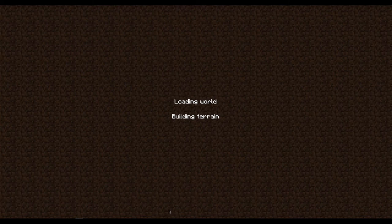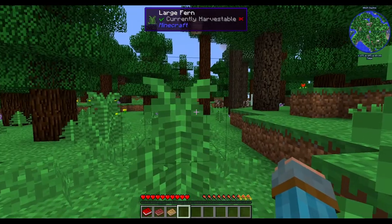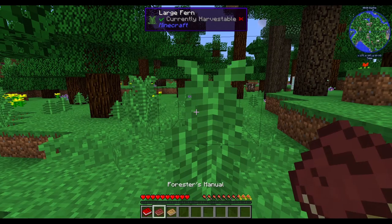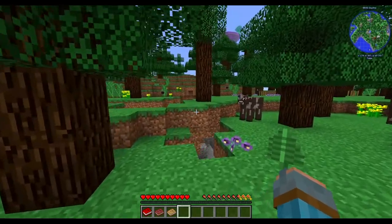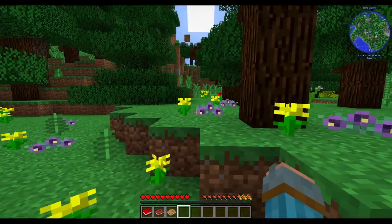While this is loading, I'll be right back and grab myself something to drink. Okay, we are in the world, it has been loaded. We have a few books — World Domination with Open Blocks, Forester's Manual, and Materials and You. So I'm thinking we're just gonna go ahead and take a little look around the land and see what's around.